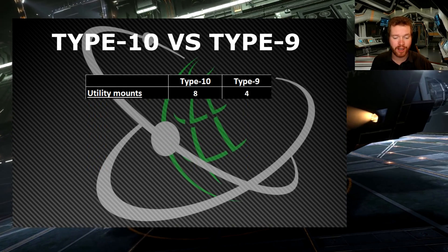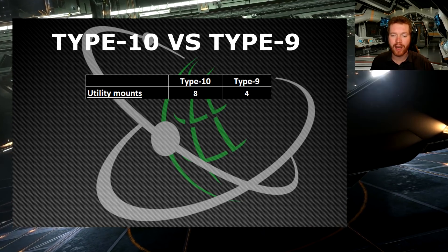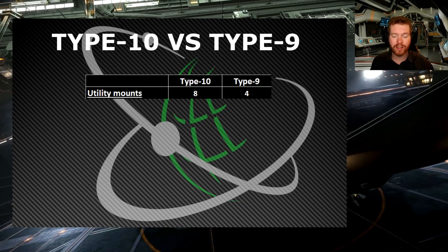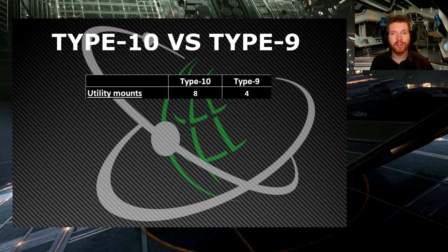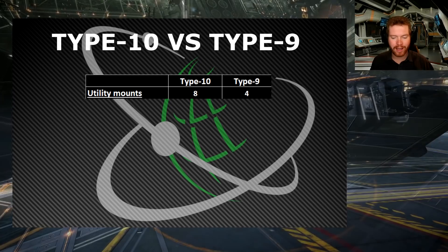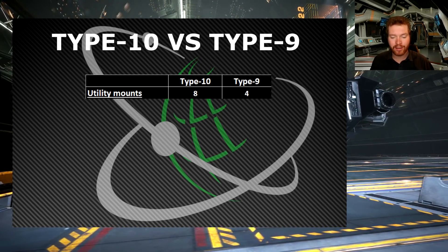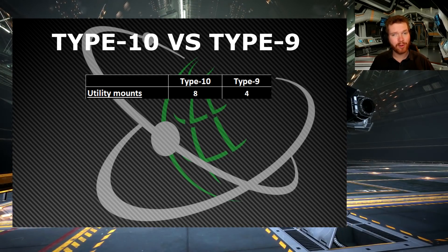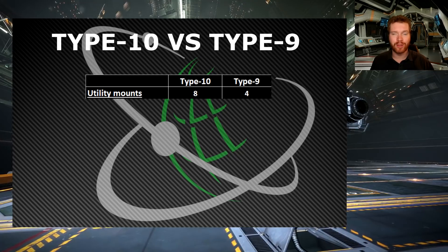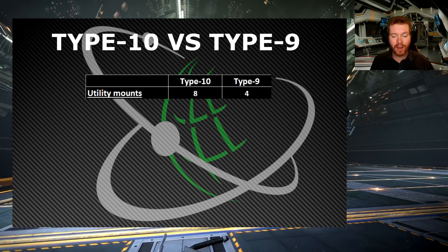Let's have a quick look at the utility mounts — it gets a bump up from four utility mounts on the Type-9 up to eight utility mounts on the Type-10, putting it right up there with some of the bigger ships. With all eight utility mounts in use, it's getting quite utility-focused. We may need to use some of those for shield boosters if this is going to be a combat-oriented ship.